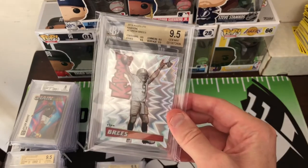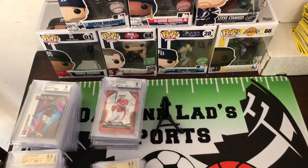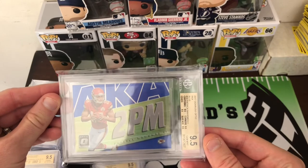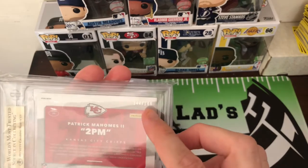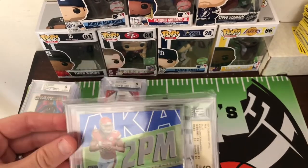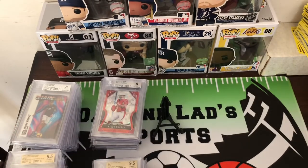We got a Drew Brees Gem Mint of the Kaboom. Here we got a Patty Mahomes Optic, also known as 2PM — this is a Gem Mint 9.5 numbered to 149. I was pretty happy about this; I figured it might be a 9, but got a Gem Mint, so very happy with that.